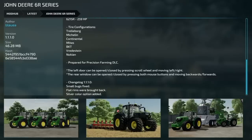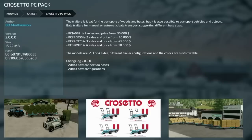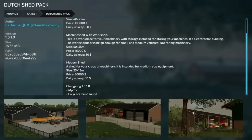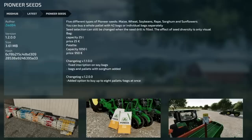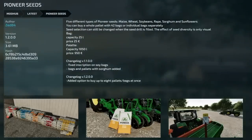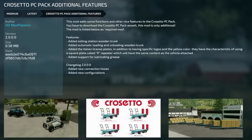The John Deere 6R Series version 1.1.1 has had small bugs fixed, flat rims brought back, and a silver color option added. The Cresetto PC Pack version 2 added new connection hoses and new configurations. The Dutch Shed Pack updated to version 1.0.1 with a multiplayer fix and fixed placement sound. The Shaman Animal Food Pack version 1.1 added the option to buy up to eight pallets at once. Pioneer Seeds version 1.2 also added the option to buy up to eight pallet bags at once.